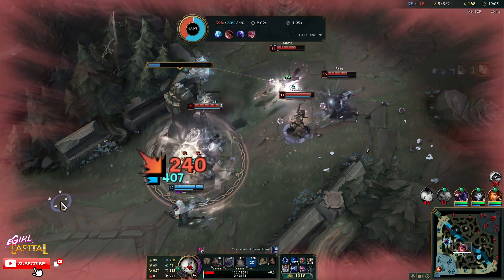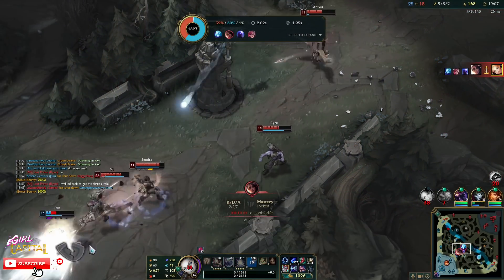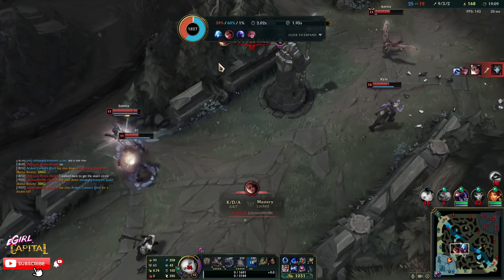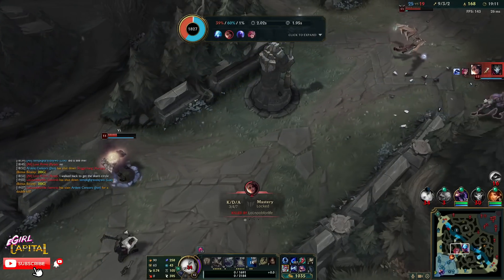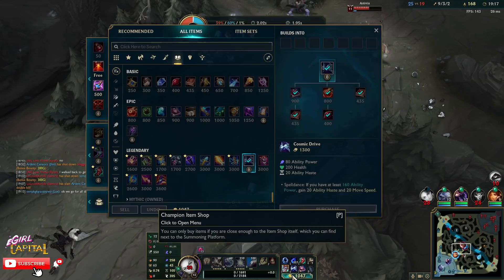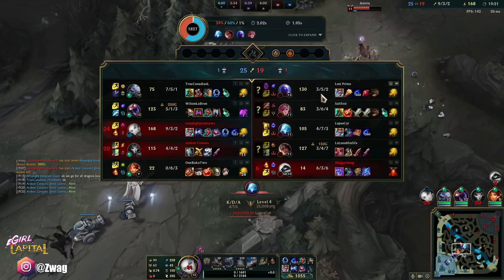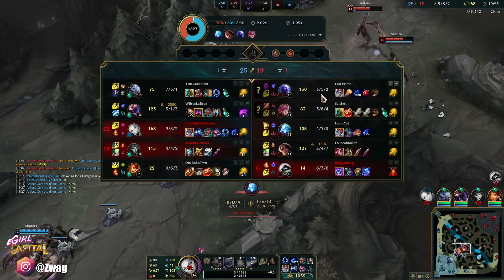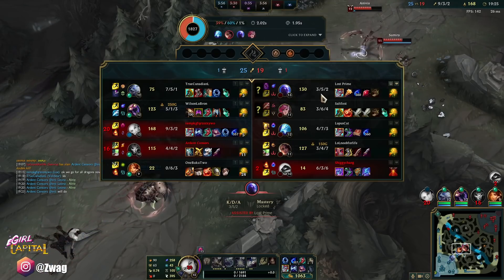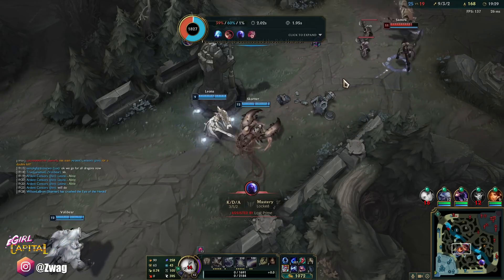I might be... yeah, I'm dead. Ouch. I got stunlocked like that Xerath did. I thought they wouldn't go for the dive if I was able to clear the wave. What am I turning this into? I think an Hourglass might actually be pretty good for the Vi ults. Maybe Hourglass, then Banshee's Veil. I might have to go Deathcap last though — we do need damage still.